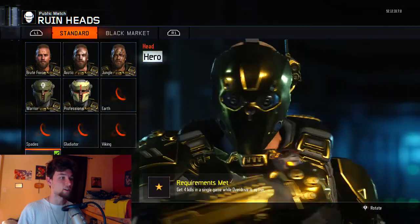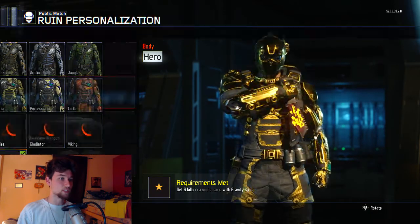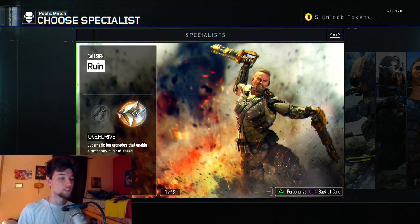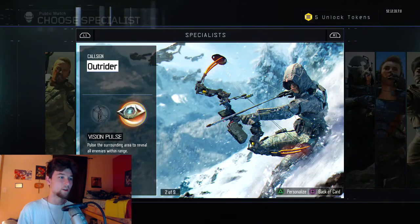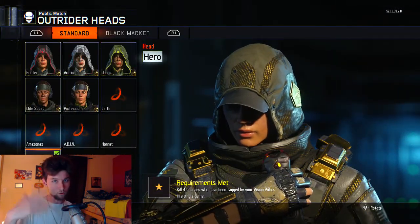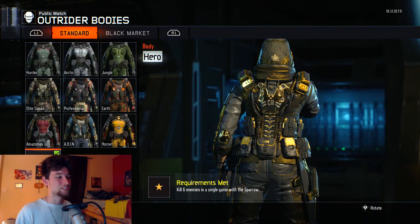Basically, this is what it looks like here on the Ruin guy. By the way, I had the facecam off in the corner just so you guys can see the entire picture of each specialist. That's what it looks like on the Ruin character. Here's what it looks like on the Outrider — Outrider is okay. I wish they would bring out the gold around her hood.